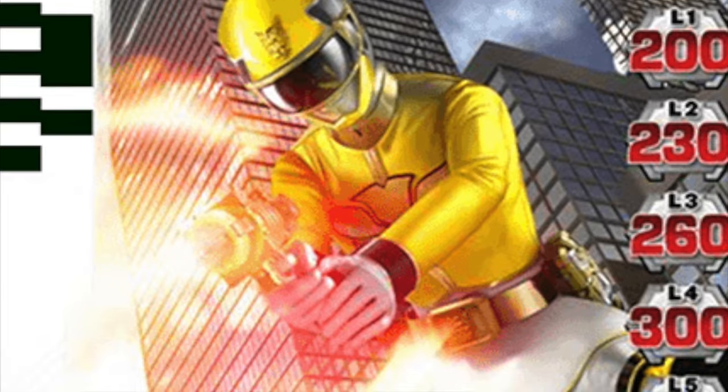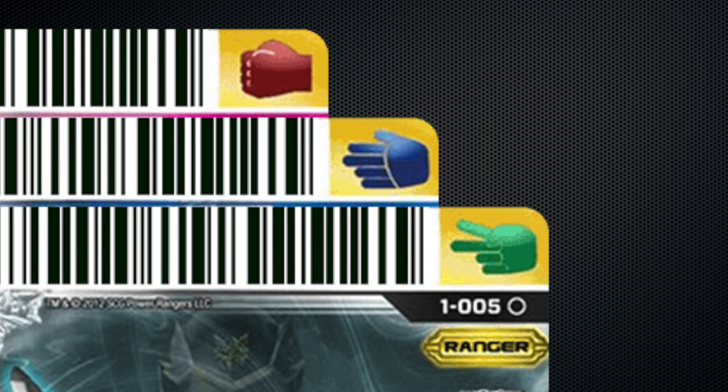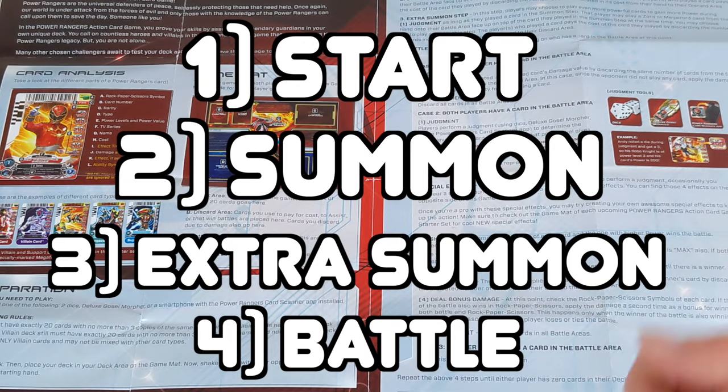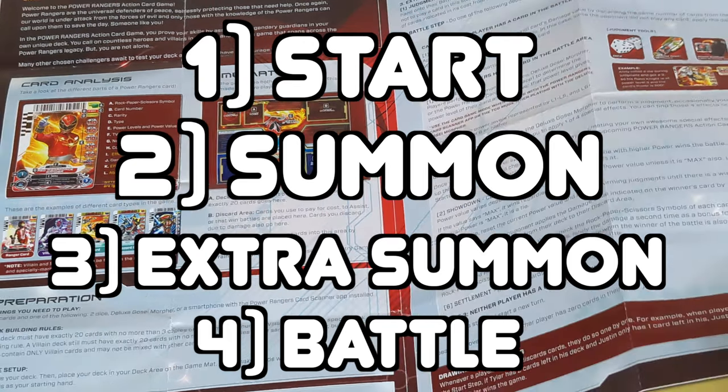The final move of a round is to deal damage to the loser. The damage the opponent will take is indicated on the winner's card, which is then implemented. The chance for extra damage must also be checked — this is accomplished with the rock-paper-scissors symbol in the corner of every card. If the winner of the battle also wins rock-paper-scissors, then damage is dealt to the loser a second time, but only if the winner is the same in both competitions. Nothing occurs if the winner of the battle loses or ties rock-paper-scissors. From here, steps 1–4 are repeated in multiple rounds until a player runs out of cards in their deck.